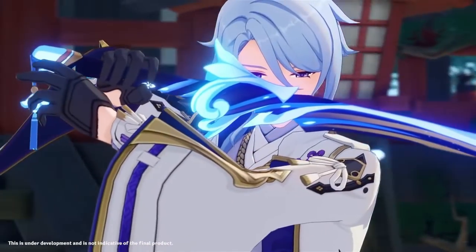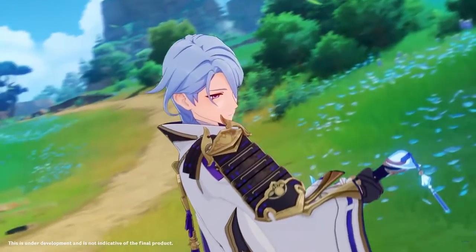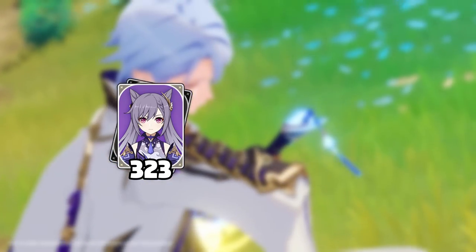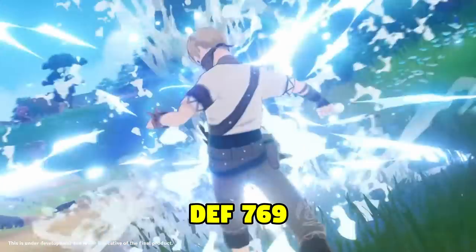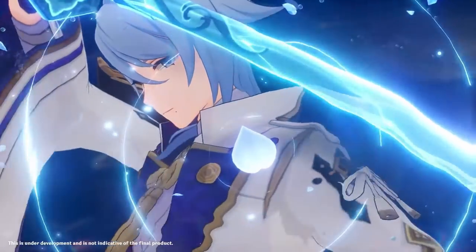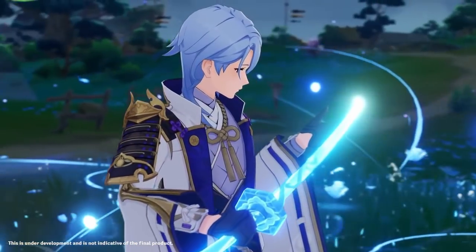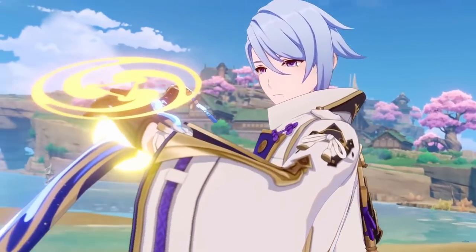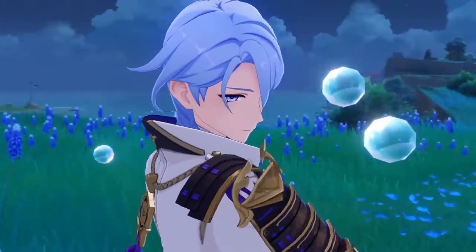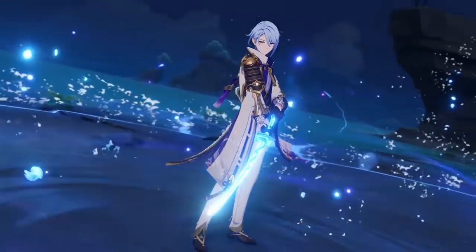Ayato's stats. His base attack is 299 at level 90, which is a little bit low — around Childe's level and Kazuha's level, and slightly below the likes of Keqing and Yoimiya. Ayato's defense is 769, which is fairly average. His HP is 13,715 base at level 90, which is pretty good — the fourth highest out of all the characters I checked; Hu Tao, Zhongli, and Jean are ahead of him. Ayato's ascension stat is crit damage — he'll get an extra 38.4% crit damage at level 90.